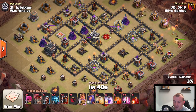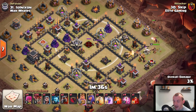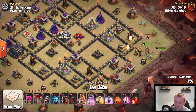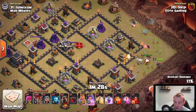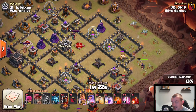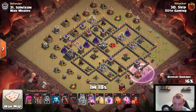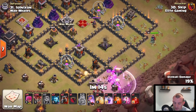For this attack the Queen and CC are right in the middle of the base — a little more difficult to get the Queen. Air defense is right on the outside so we can easily take that down without much of a kill squad. The plan: take that air defense down, then take out the Queen on the fly. With the skeleton spell you don't have to take her down — it's not a required step for the strategy to work. It all depends on the base.